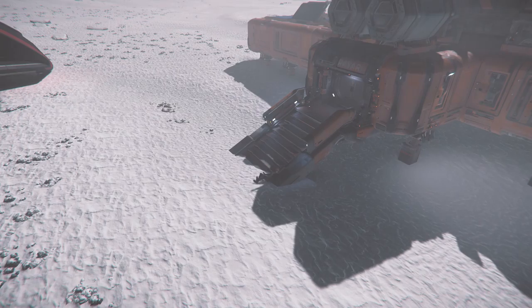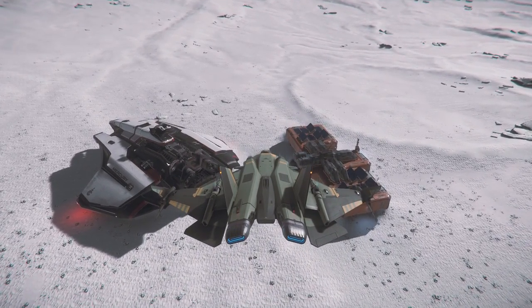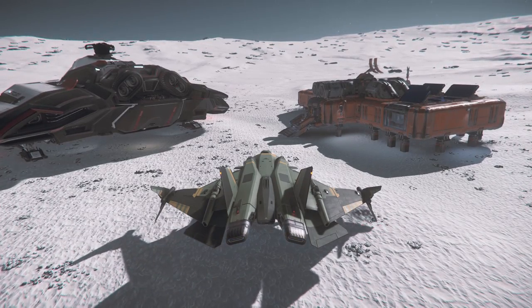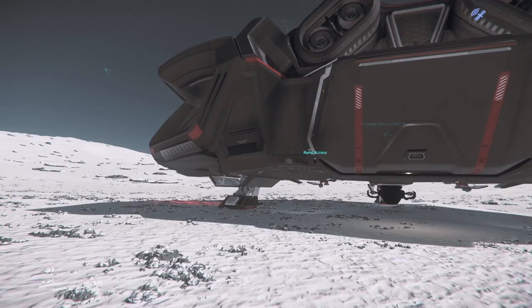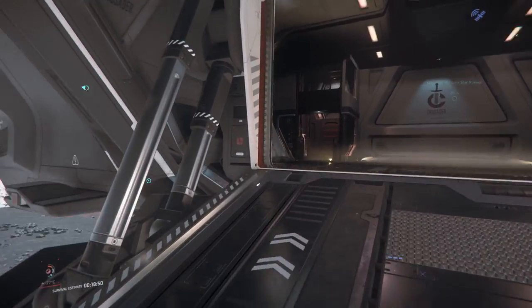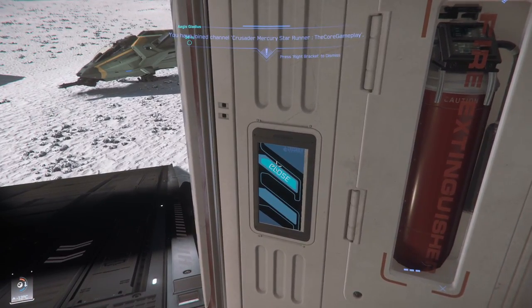Oh, my character just died on the steps of the outpost. So I decided to take my Gladius and come back to the MSR just to pick up the goods since my ship didn't destroy - I just died. Luckily I was pretty close so at least I can get my cargo back. Let's get into the ship. There was an update for the listings and a price alert update.